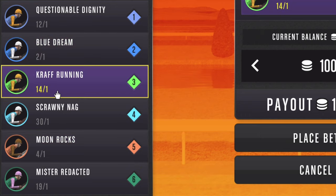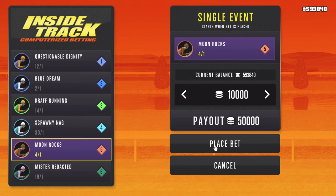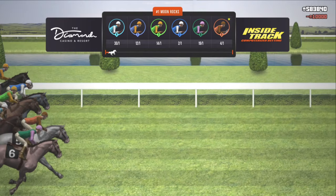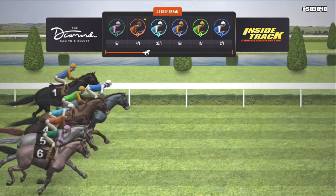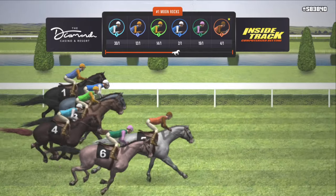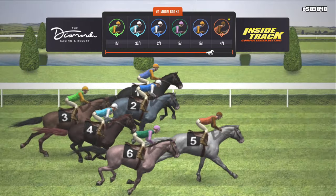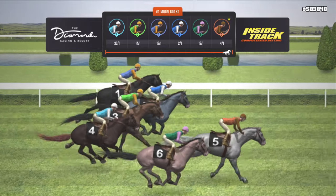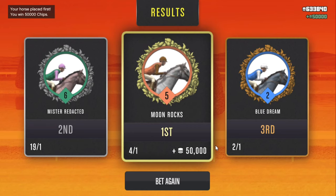For this race, with the number, placement, and positioning, Moonrocks is really sitting right with me — and this is just simply a hunch. The odds of winning are never guaranteed. I just find a common middle ground I'm comfortable with and place my bet. I always bet at 10,000 to optimize my profits, but bet what is right and affordable for you. This race is looking really good, and it looks as though the hunch paid off — Moonrocks took the race, and I was rewarded a total of 50,000 chips. We are one step closer to reaching a million chips.